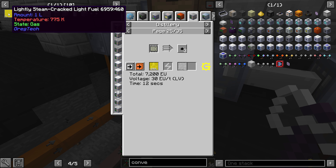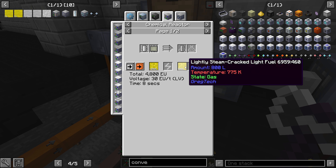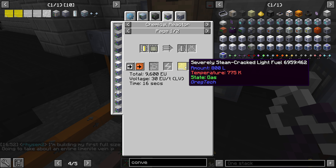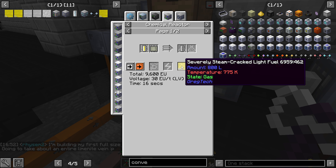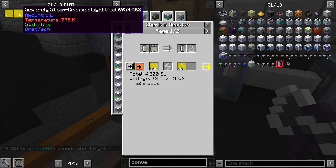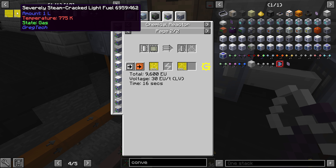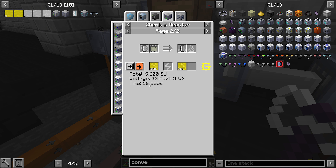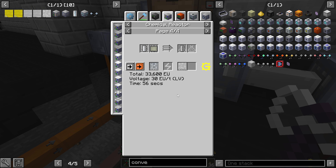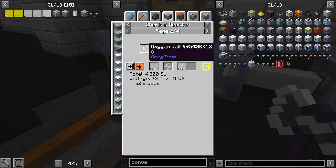It doesn't seem bad at all. If we look at the lightly cracked one: 1000 light fuel, steam cell. This is the severely cracked version — they're identical, except instead of eight seconds, it takes 16 seconds, but you would get five times the ethylene. So there's a no-brainer there for the molten polyethylene. As far as I know, this is the best you're going to get at this time, though — that's not going to change unless you use air or something. But that's just larger-size recipes. We get the best output from using oxygen cells.